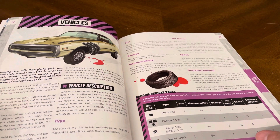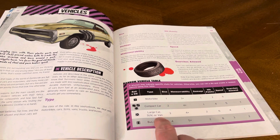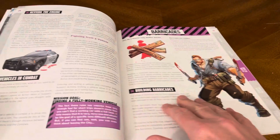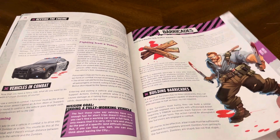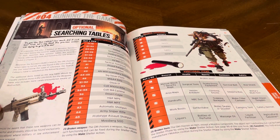Vehicles: random vehicle table — you get a motorbike, compact car, large car, SUV or van, or bus or truck. Revving the engine, vehicles in combat, fighting from a vehicle. Barricades — building barricades. They're taking information from the actual board game and turning it and using it in the RPG.